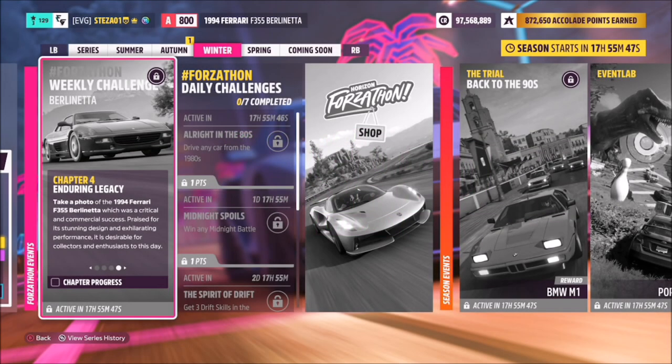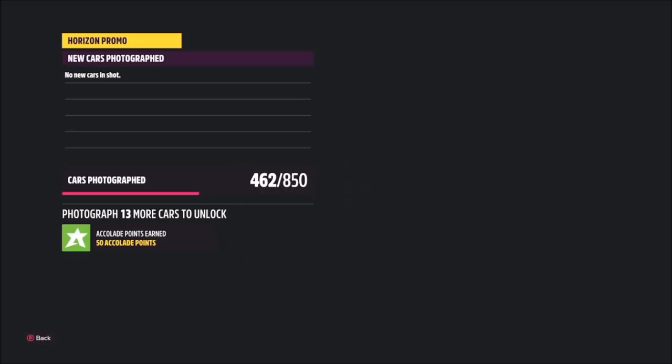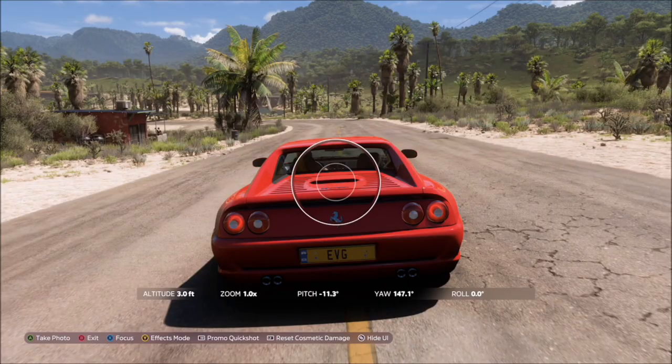The final challenge is super simple — it just wants you to take a photo of your car. Hit up on the d-pad, then press right bumper, take a Horizon Promo quick shot, and that'll be the final challenge complete.